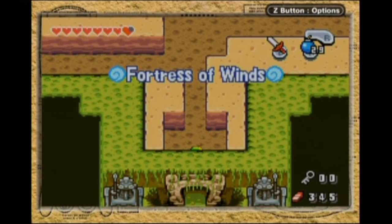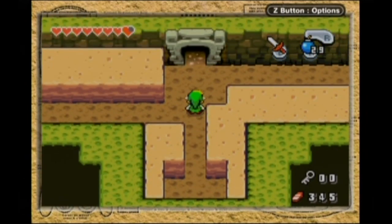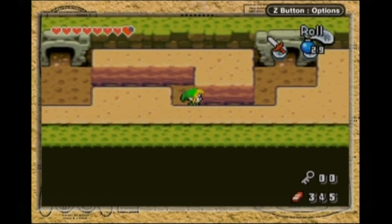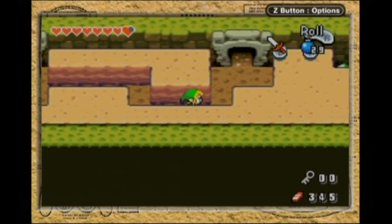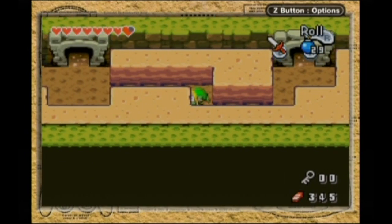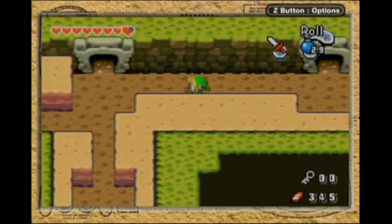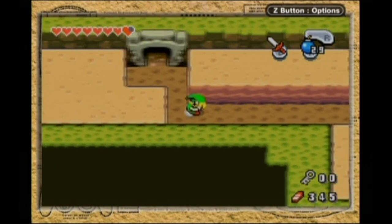This is it — this is the Fortress of Winds, our third dungeon in the game. It's 16 minutes, so I'll get a little bit of a start on the dungeon. I hate having four entrances. I really hate having four entrances. Let's try the innermost right.